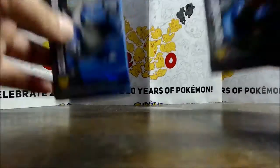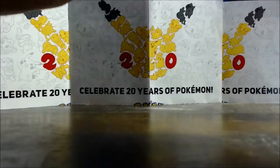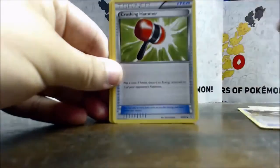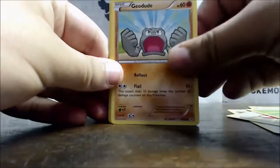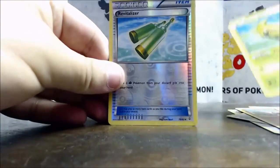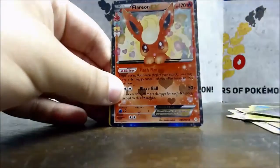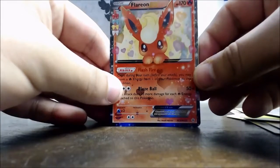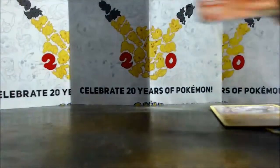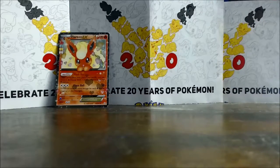As always we got two packs. Starting off with the Venusaur pack. Got the Chikorita, a Pokeball, Crushing Hammer, energy, Geodude, Pikachu, Caterpie — I don't think I have that one yet — Revitalize, very nice. Starting off with an EX and a regular Hitmonlee, very awesome.